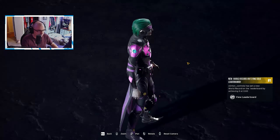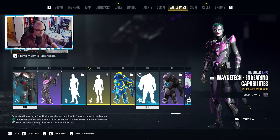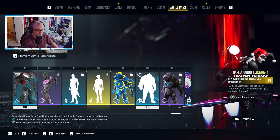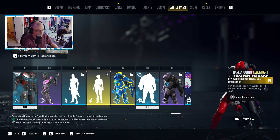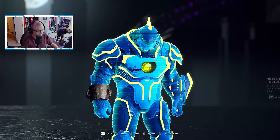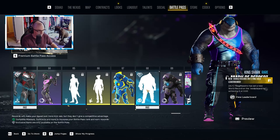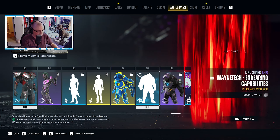Another color swatch for Joker. A win pose for Joker — just dancing around having fun. One for Harley, which is a lose pose. Detective mode for King Shark — once again, super sick. An emote for Sharky doing his salute — very nice.